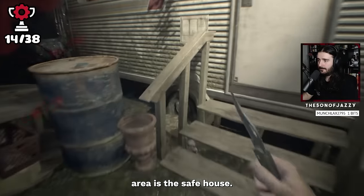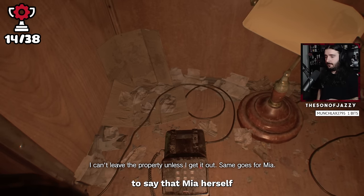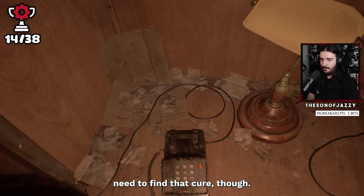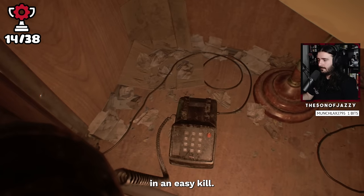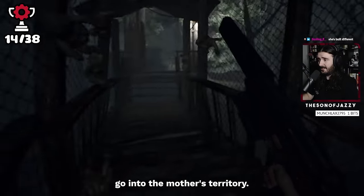The caravan in the middle of the area is the safe house, and inside, Zoe the daughter gets in touch to say that Mia, herself, and the rest of the family have been infected with something, and Zoe may know of a cure. We really do need to find that cure — if we try to take Mia away while she's still infected, apparently that will result in an easy kill. So fine, cure, I'm on board. The first part of the cure has us go into the mother's territory.